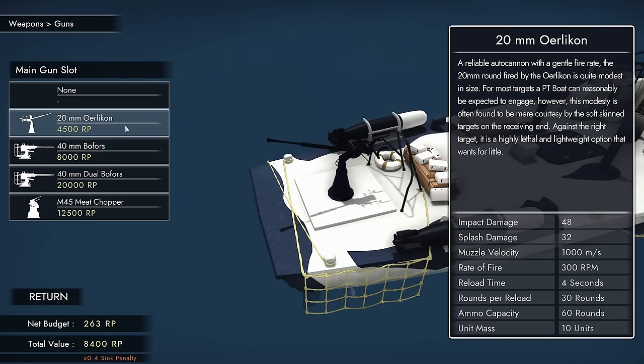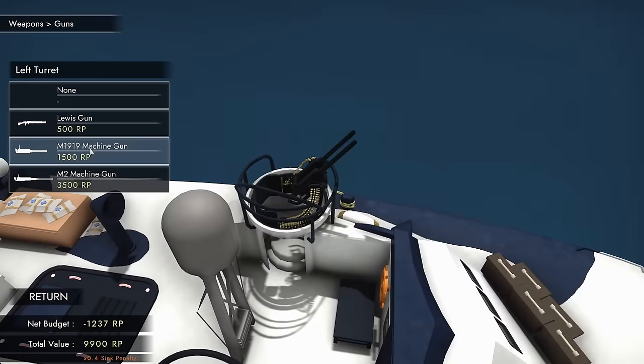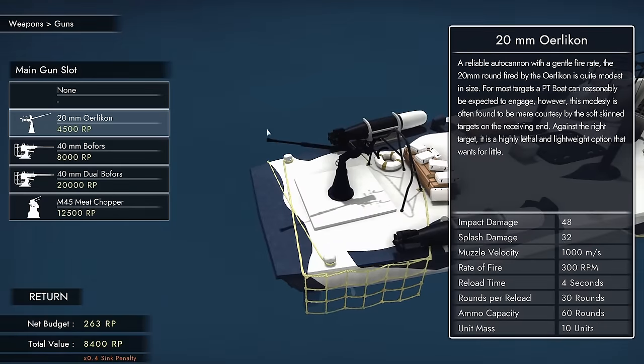What if we go for something a little bigger? For 4,500 points, I can get a 20mm Oerlikon. I'm not sure if this is quite as strong in the game as the other guns — it has a splash damage of 32 and an impact damage of 48. The machine gun gets about 10 and 10. The reload and rate of fire on the machine guns is far better; you're getting 650 RPM with a 2-second reload. But if I do about 4 to almost 5 times the damage, I can probably make do.